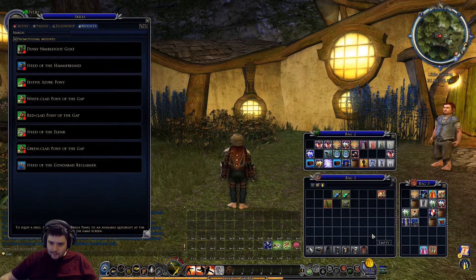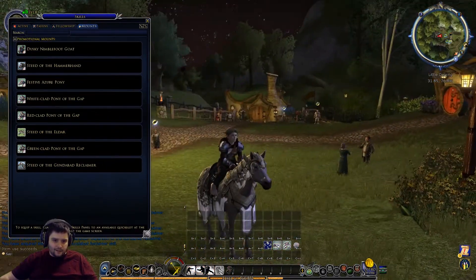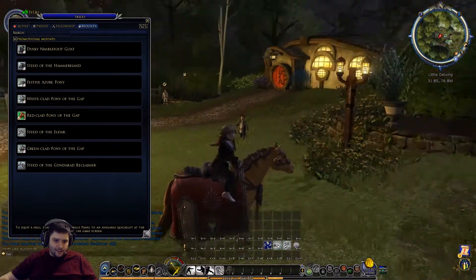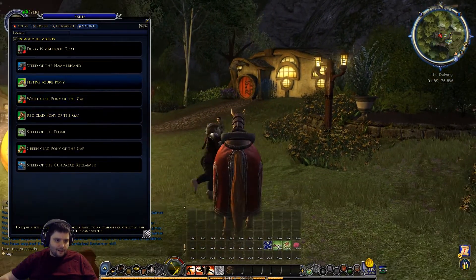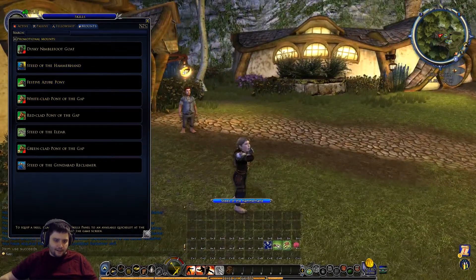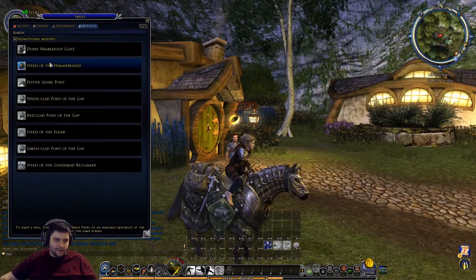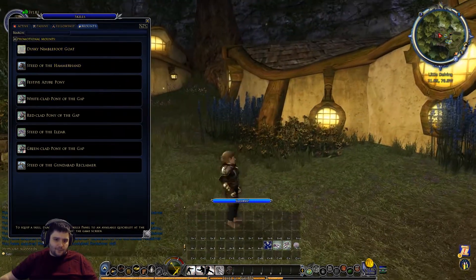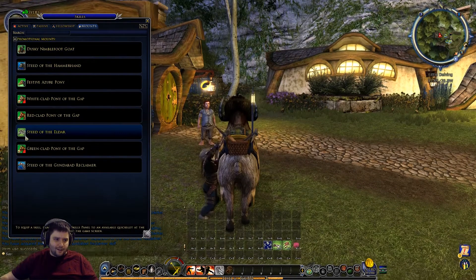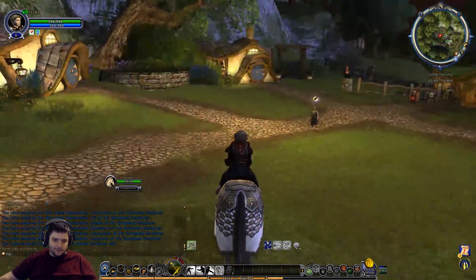I don't see any more steeds so I'm going to make use of one of these. Maybe the Steed of the Eldar is the nicest looking one - it's an armoured white one. We want something fitting for a bit of a fighter. The ponies of the Gap are just a bit more fabric-draped. The Steed of the Hammerhand could be a bit more appropriate for us but the Steed of the Eldar is much more heavily armoured looking. Or we can have the goat - I know they've been adding more new types of mounts which are technically just re-skinned horses or goats. I think we'll go with the Steed of the Eldar, and put that in my Alt 1 skill because that's my muscle memory for summoning a horse.